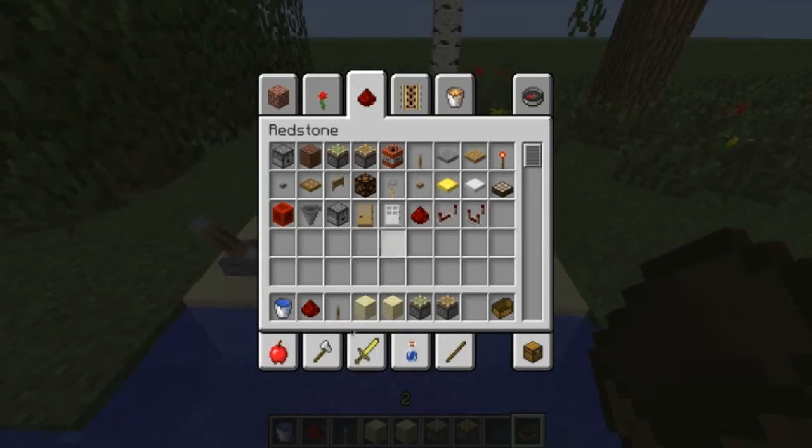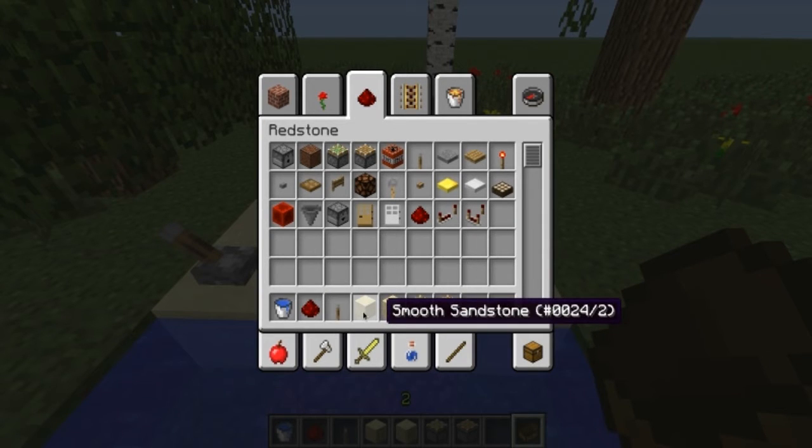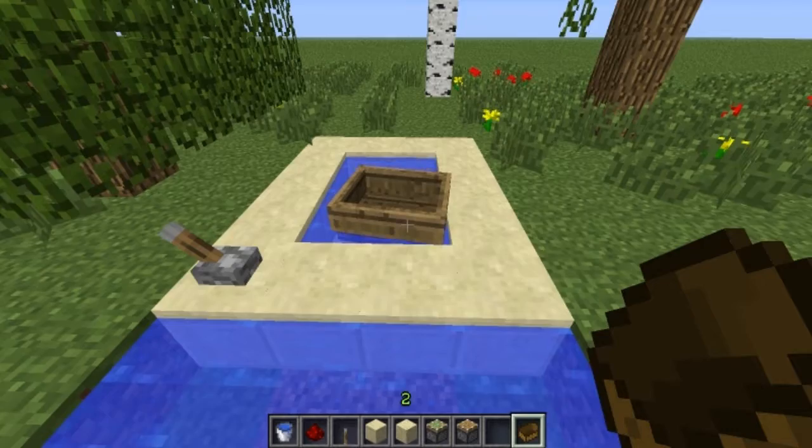So to build your boat dock you're going to need a water bucket, redstone, a lever, a few blocks of your choice, and a sticky piston — or you could even use a normal piston with sand or gravel. But I prefer using the sticky piston because sand or gravel does not look too good. And of course you need a boat.